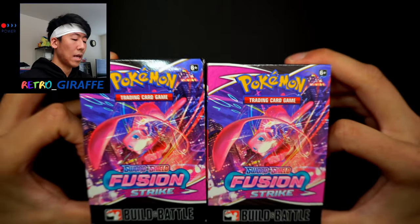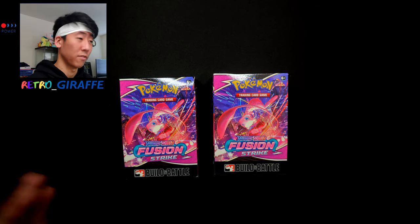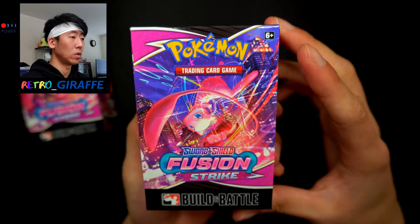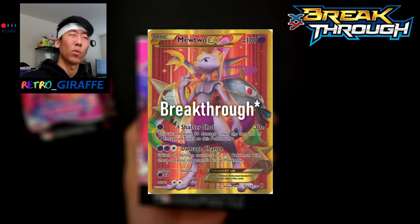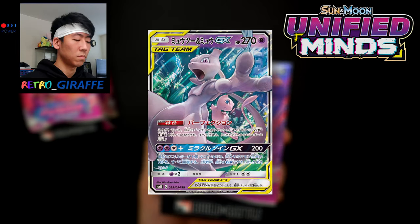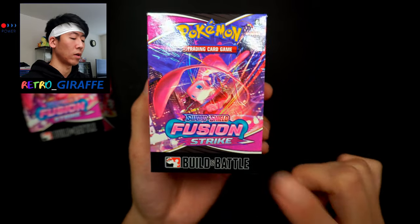Here is the box out of the plastic. I don't know if it's just me, but I actually like the box art on these products. On the front we see Mew — this is like the first Mew-dedicated set, which I think is awesome. We did have Breakpoint and maybe Miracle Twins or Unified Minds in English, but this is the first Mew-only dedicated set, which is really cool. We see 'Fusion Strike' with bubble text on the side and a cityscape.